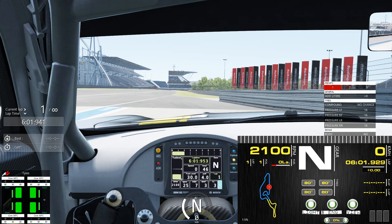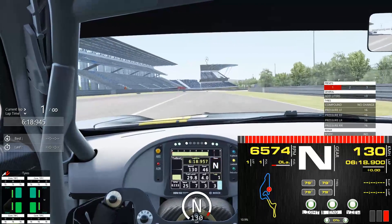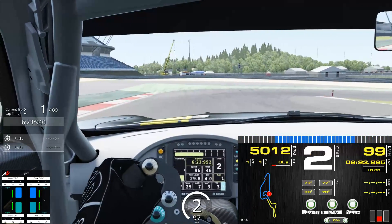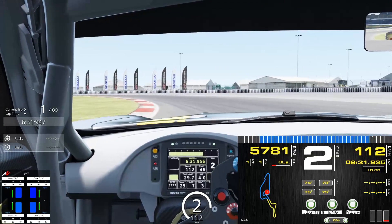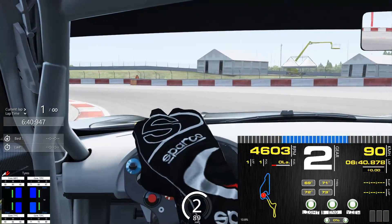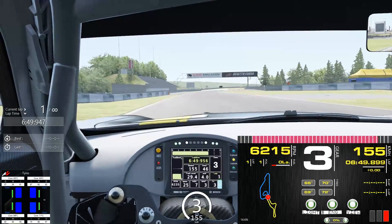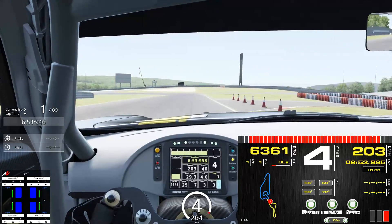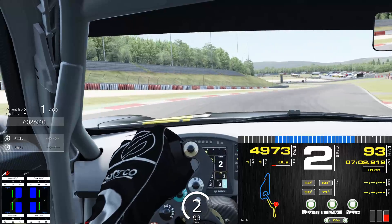Let's do a quick lap so you can see exactly how SimHub performs. I've got it as an overlay in this video, but in the real world you'd have this on a tablet, smartphone, or second screen. It does seem very well timed with the actual Mercedes we're driving. Once you turn a few laps, it shows a very accurate time delta from your best lap. You can see the tire temperatures changing there — this is just so cool.